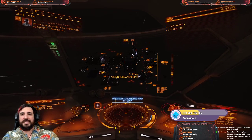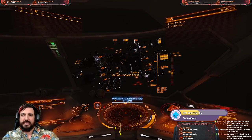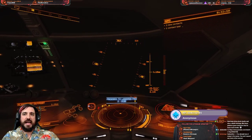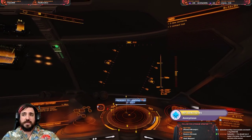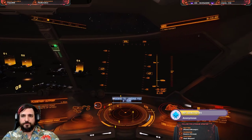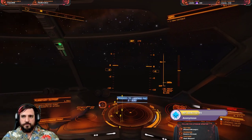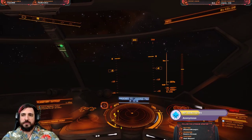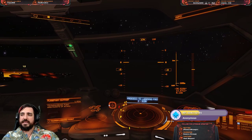For those of you curious, the audio giving all the factual planetary information is a program called Eddie that you can download for the game. It gives you fun facts and all sorts of cool stuff to entertain you. It interacts with VoiceAttack very well and does a lot of cool things. It's definitely a program you should look into.